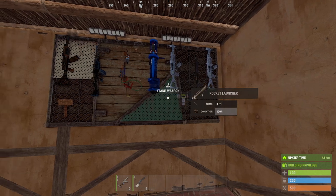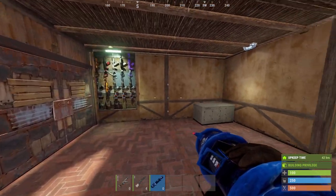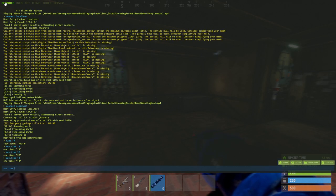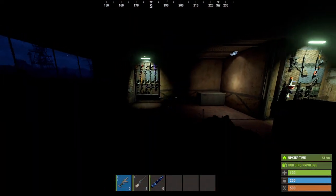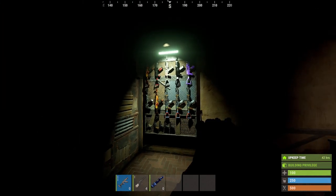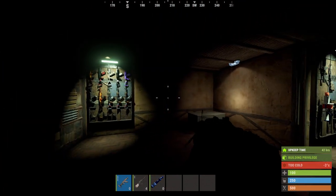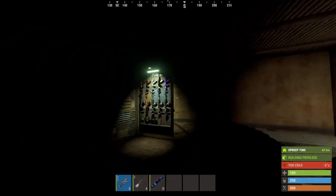Another thing people were asking about was the light — how much light it produces. Let's check that out at full darkness. As you can see, the weapon rack is connected to a battery and it's producing this much light. It seems very bright. This is the default industrial light, which has been nerfed in the last few wipes, and it's producing a wider area of light but less light than the weapon rack.